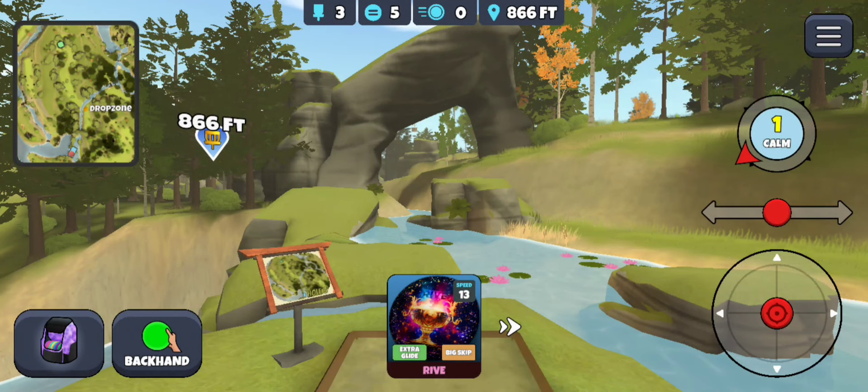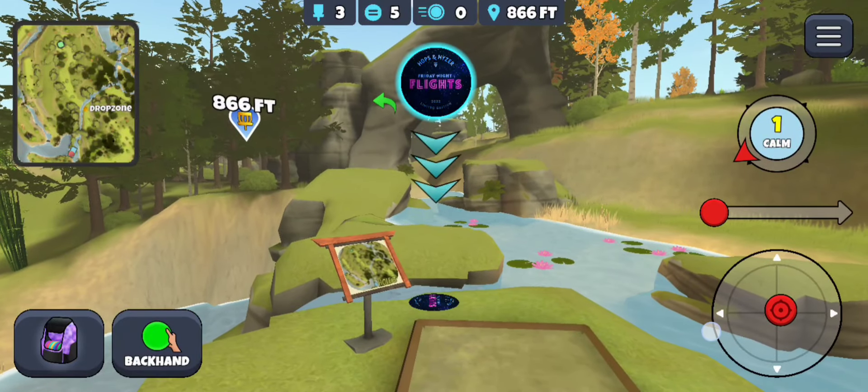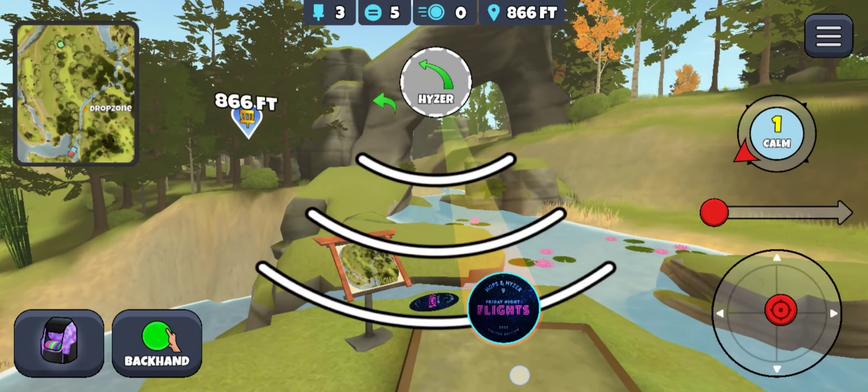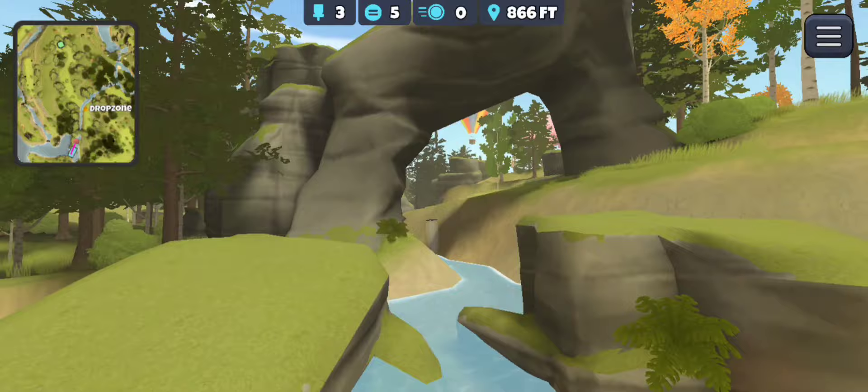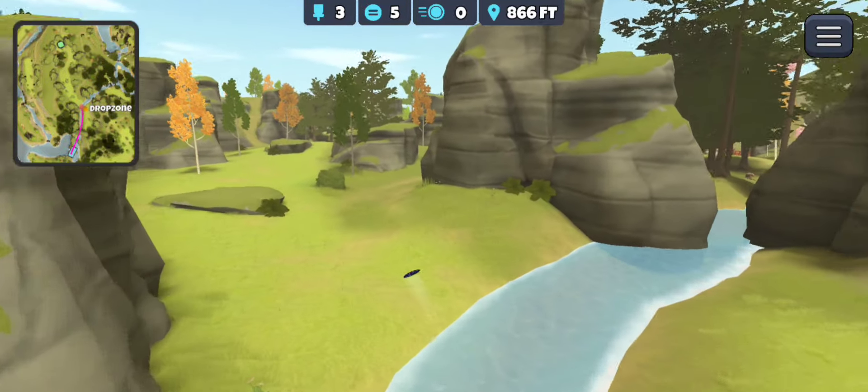Ikigai Springs hole number three — this is one I was doing really well on, and then the updates hit and for some reason it's become more difficult, so I was excited to go practice this one. I used to go light glide here, slide to the left, and the top arrow kind of right in that little change of color there, and I had quite a bit of success with this line.